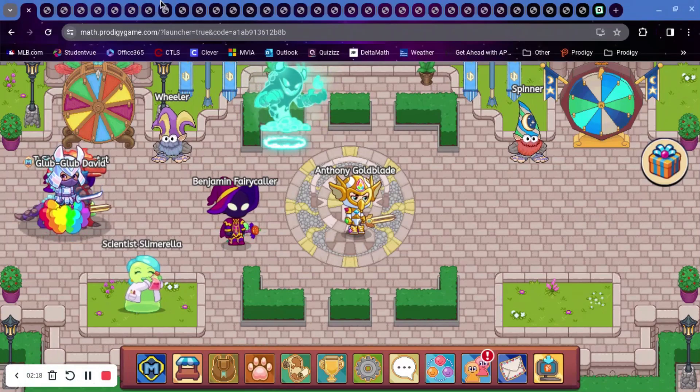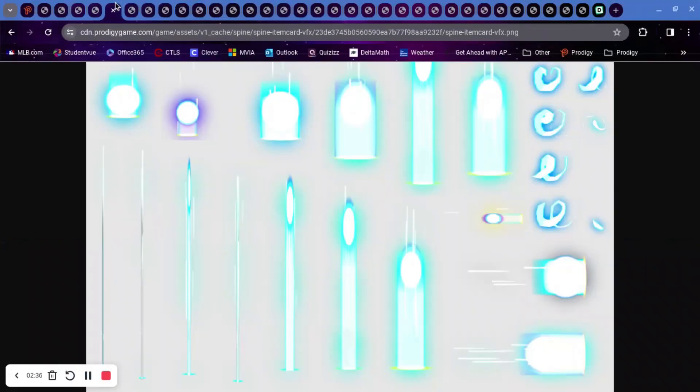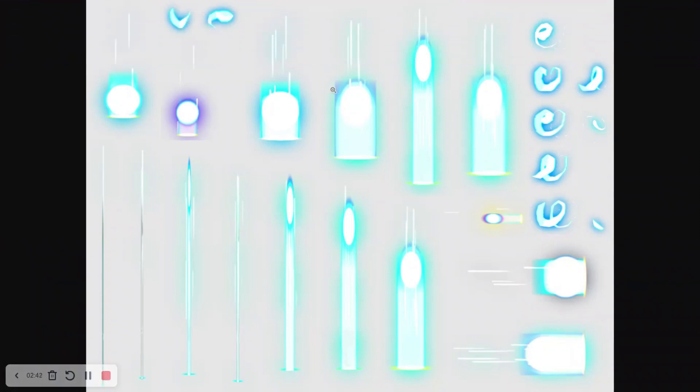I'd also get mail about it if it were live, and there is none, so it's definitely not in the game. Continuing with the leaks — 'Spine Charged Level Bar' — there's a ton of stuff here. I don't know what any of it means; maybe this is just you leveling up.